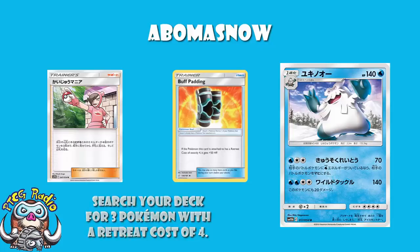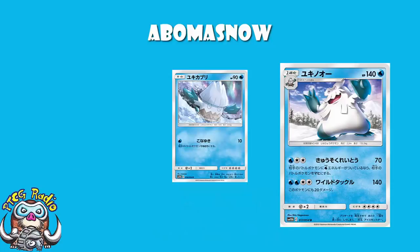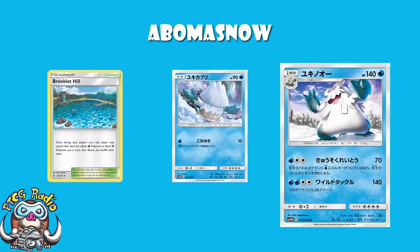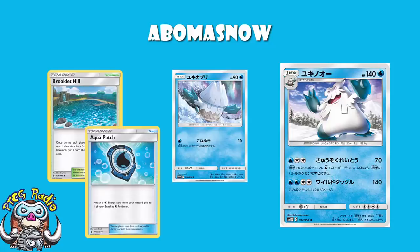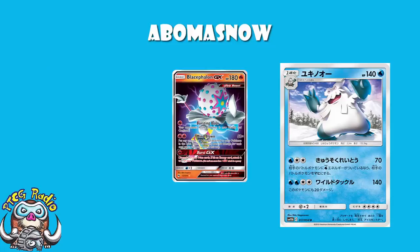We're also getting Lickitung in the new set, and Lickitung's got an attack for one Colorless Energy that lets you draw one card for each Pokemon you've got in play with a Retreat Cost of 4. It is really, really good having a Retreat Cost of 4 nowadays. Snom also has a Retreat Cost of 4. As a Water Pokemon, the downside is we've lost Brooklet Hill so you can't search out as easily, and we've lost Aqua Patch for Energy Acceleration. But the good news is we've still got Naganadel and Quagsire, which will get you your energy. You're also hitting weakness on Fire Pokemon, which includes Blacephalon and Reshiram and Charizard.